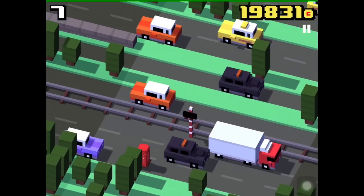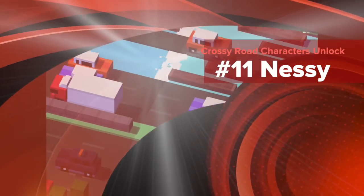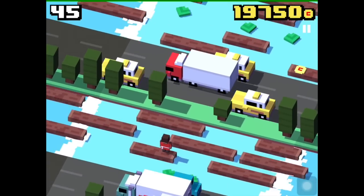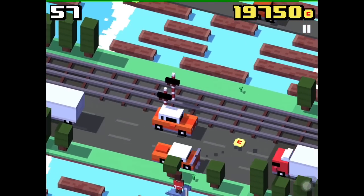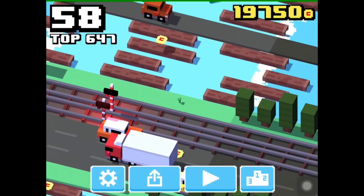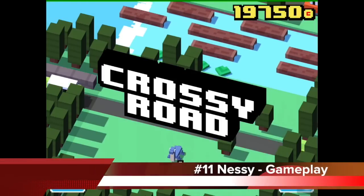Here is the gameplay of the red phone box — bouncing and ringing. Now we're going to unlock the Loch Ness Monster, Nessie. You have to play as one of the UK or Ireland characters. It's very similar to the Hipster Whale unlock — Nessie will appear somewhere in the river and you have to jump on his back and die after that. Here is a short gameplay video: Nessie is flashy and dinosaur-like.